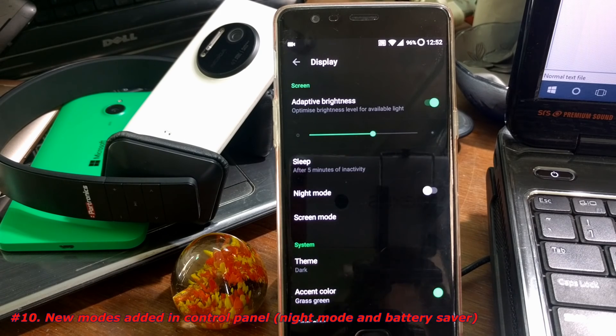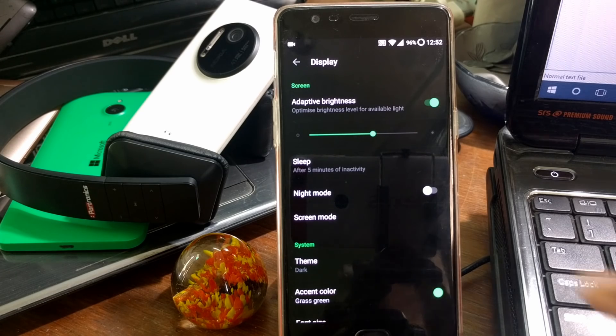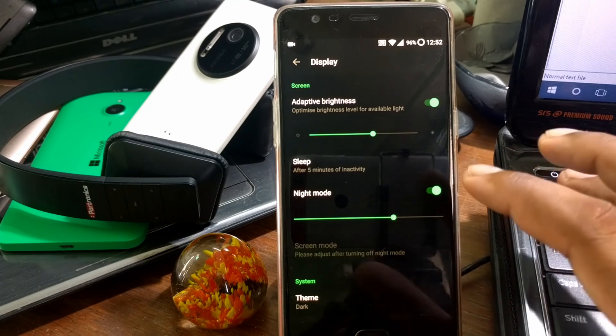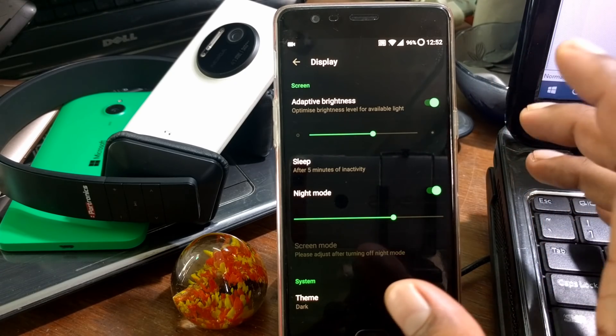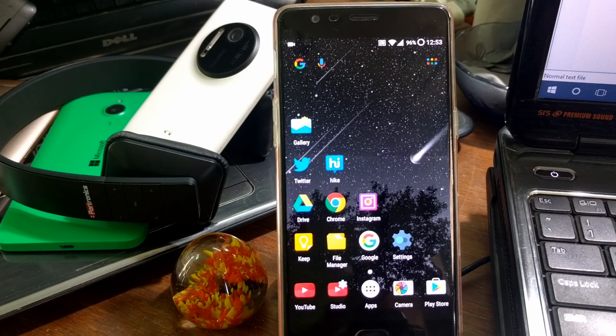According to the update change log there is a new Night Mode, but that was already there, so there has been some optimization. If you just turn it on it looks more fairly dim right now compared to the existing one. Those are all the officially mentioned changes.